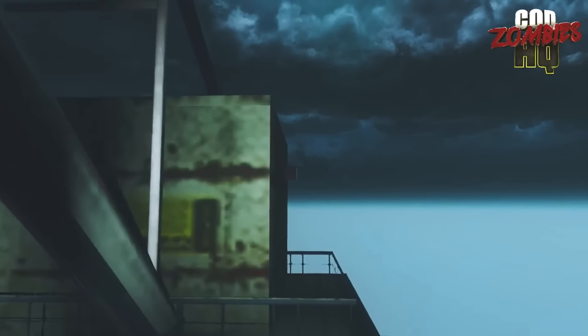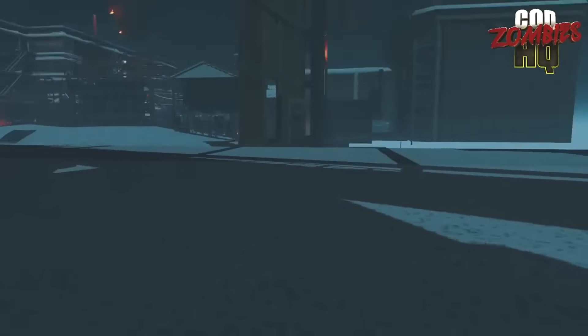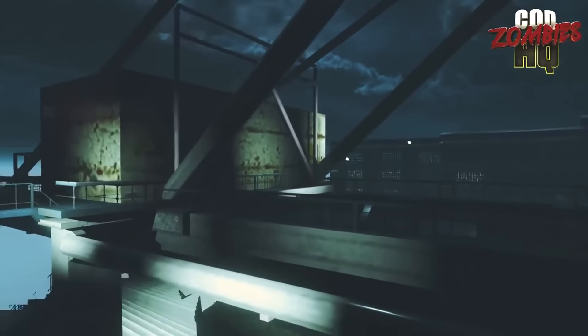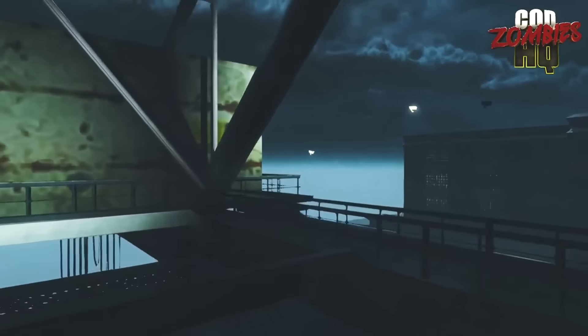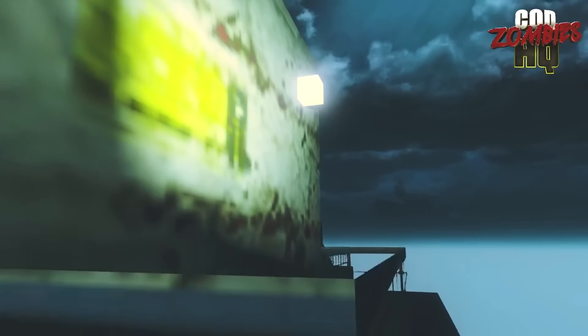I want to get to it without having that stupid lighting glitch triggered. What the heck is that box doing there? I have no explanation for what that box is — perhaps it is a developer tool or something. Obviously, you're not supposed to see it. From inside the map looking out of the spawn, you won't be able to see this box. It's so weird. I can't get close to it because if I get close, it'll trigger the lighting glitch.